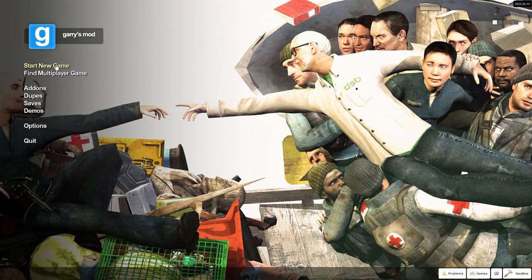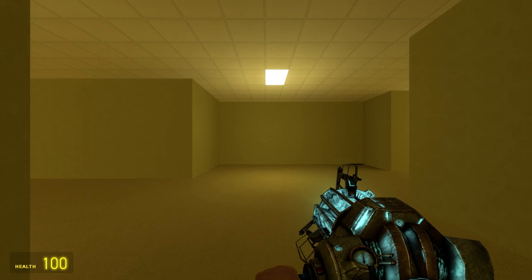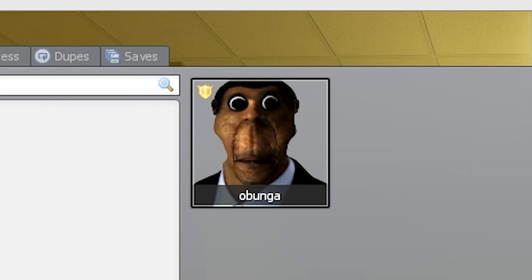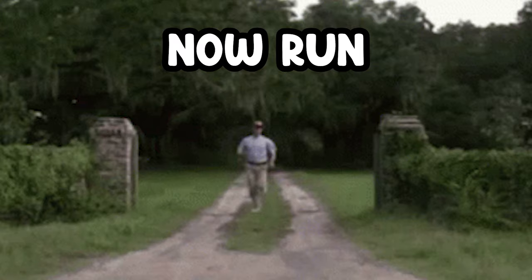Now let's test it by booting up a single player game. But don't forget to select the map. Now that we're in, press Q or whatever your spawn menu is, and click on Weapons. Get that parkour swep. Now click NPC, select the Nexbot tab, and spawn that bitch in too. Now run.